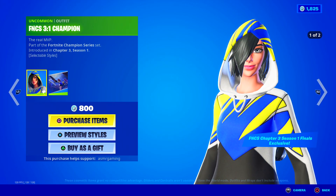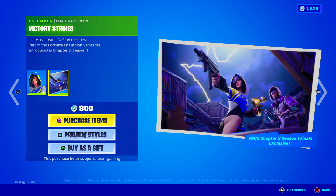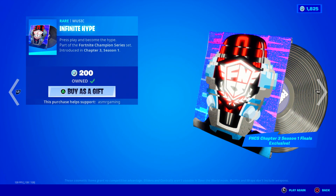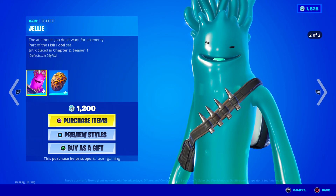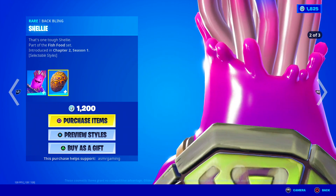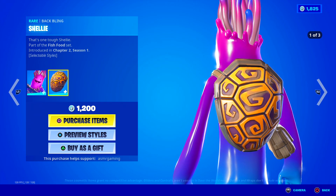We still have the FNCS 3-to-1 Champion skin here — two different styles, "the real MVP." Comes with a Victory Strikes loading screen, a Winner's Mark back bling, and Infinite Hype music pack — "press play and become the hype." And Jelly is back — Jelly is a fun Fortnite skin: "the anemone you don't want for an enemy." Two different styles, and the back bling Shelly has three different styles — one looks like Teenage Mutant Ninja Turtles, and the other is super colorful, which I like the most.